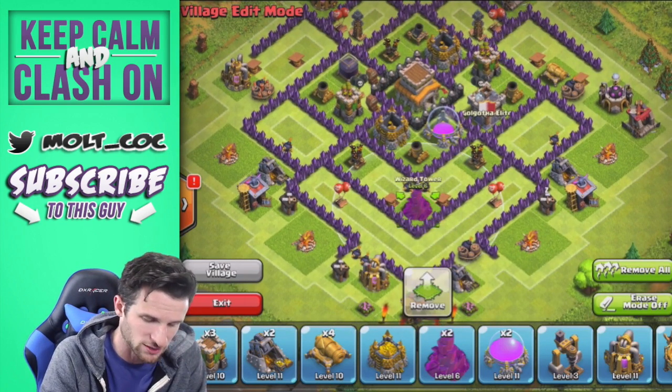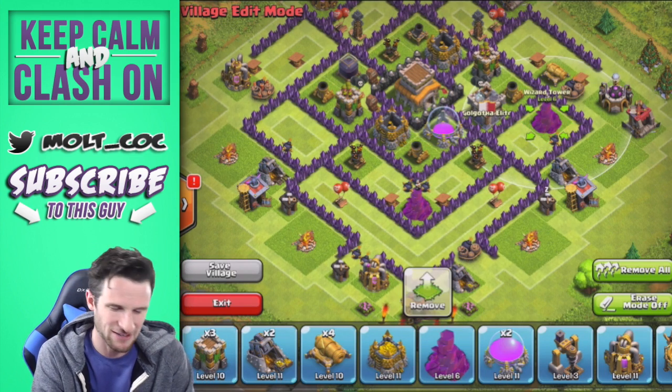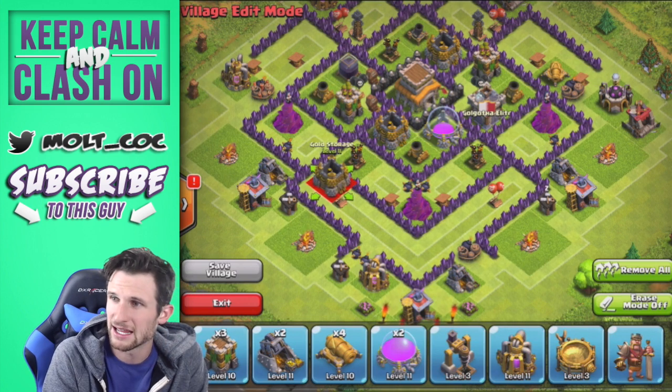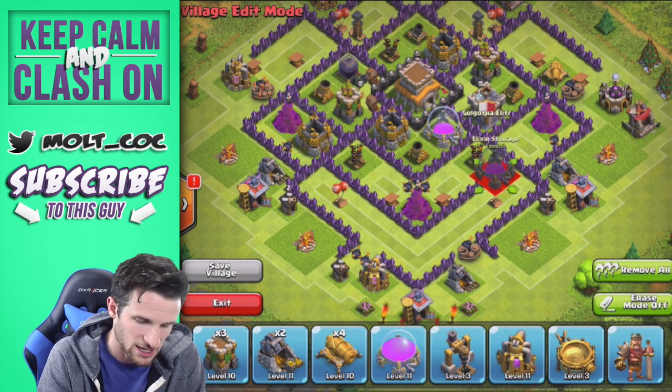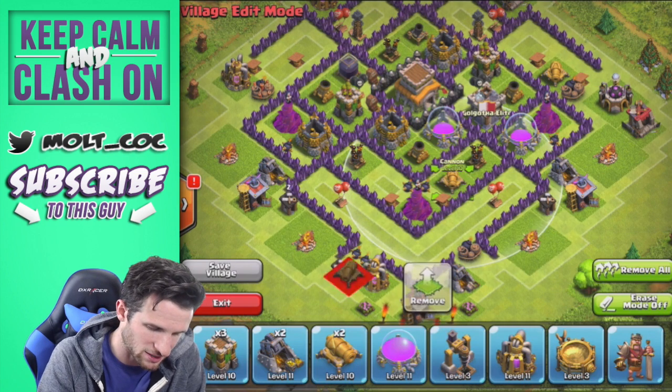Let's bring in our wizard towers — by far my favorite defense in the game. We're going to bring all of these in and then bring in some resources to help protect those. Next we're just going to bring in a couple of cannons right in the middle. They are two layers back, so they're protected pretty well.